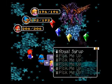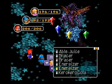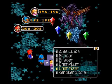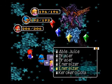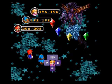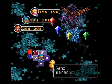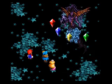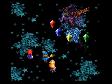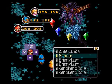Before I attack, I'm going to use some energizers and bracers on myself to strengthen my defense and attack. You can also do that with Geno. Let's brace first — one on Toadstool, bracer on Geno. Got a freebie. And I'll brace Mario.